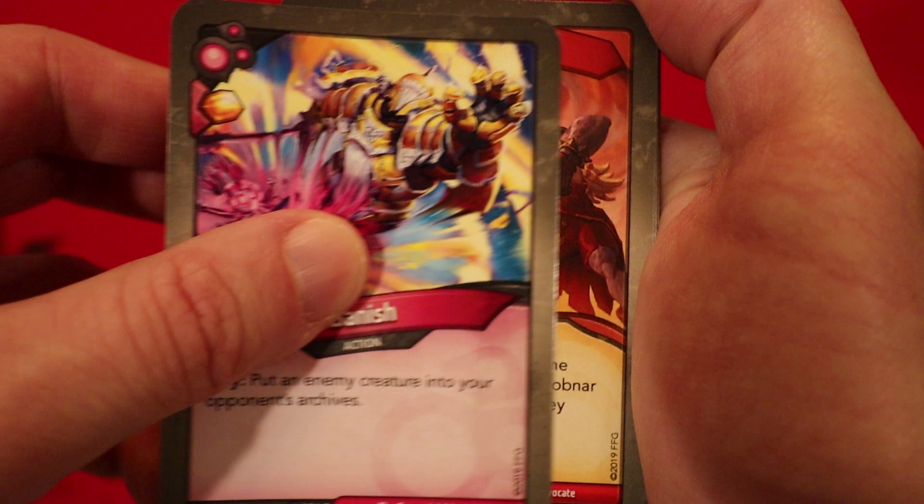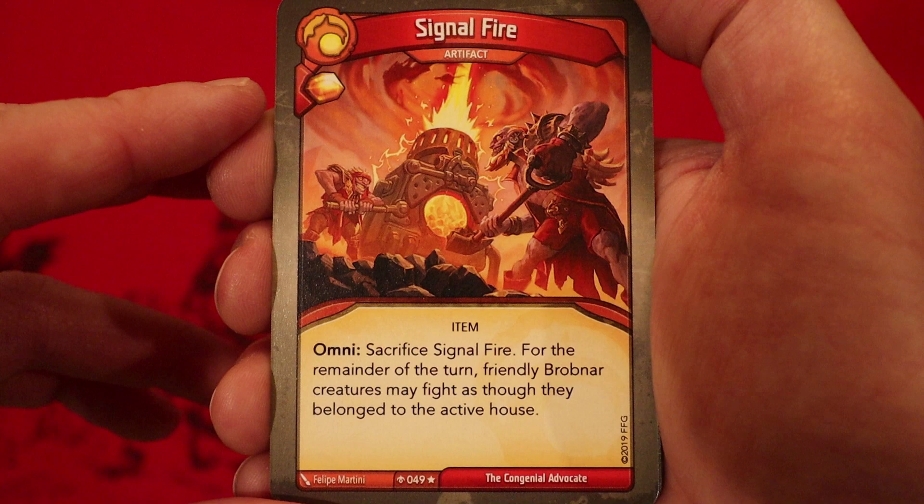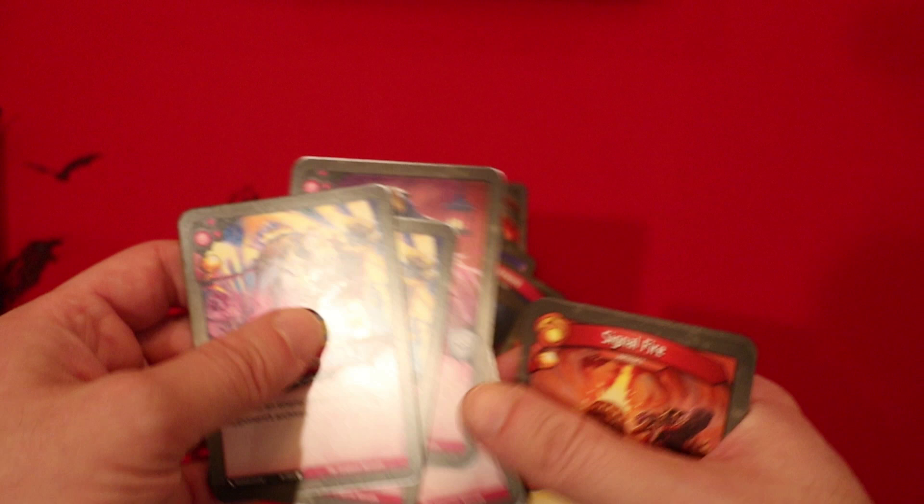Now we're on to Brobnar. Signal Fire — artifact, gain amber when you play it. Omni effect: sacrifice it for the remainder of the turn — friendly Brobnar creatures may fight as though they belong to the active house. I'm a big fan of this card because you expect to have big Brobnar creatures, so being able to use them on an off-house turn, get the tricks of maybe doing the Dis — capturing some amber or using your Lash of Broken Dreams — while still being able to fight with your Brobnar creatures to control the board. I think that's really powerful.